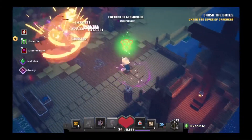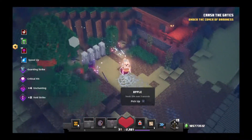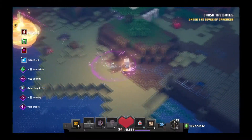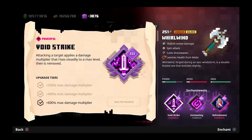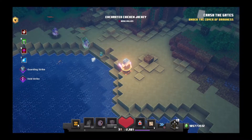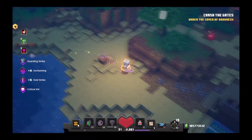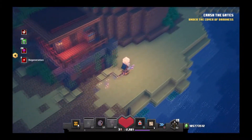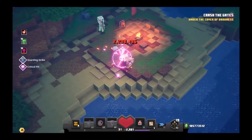By now, Echoing Void has been out long enough that we have a pretty inside-and-out understanding of how all the new gear, enchants, and mechanics work. One thing that has still remained somewhat of a mystery to many players is exactly how Void Strike works. We've gained a better understanding, such as knowing that its multiplier takes time to build up, and attacking with a weapon that has Void Strike enchanted on it will reapply the buff and reset the multiplier, so faster attack speed equals a lower multiplier per hit.